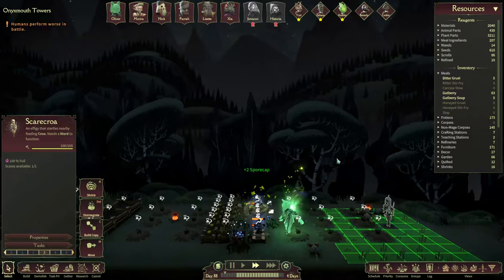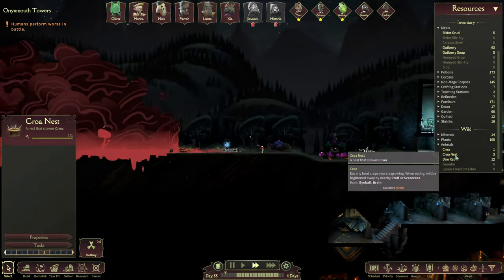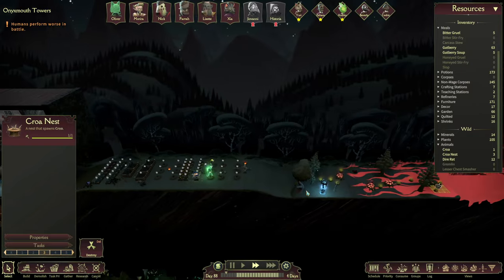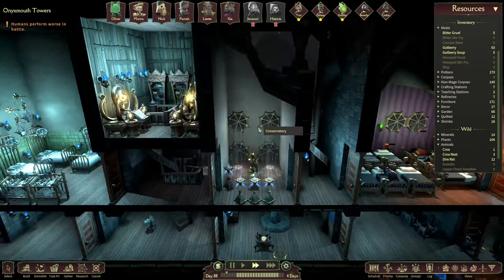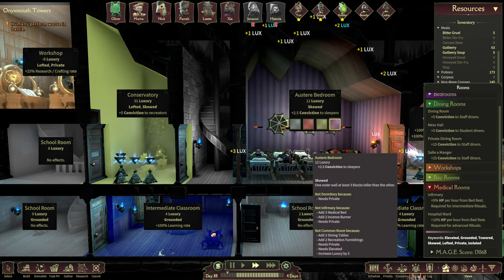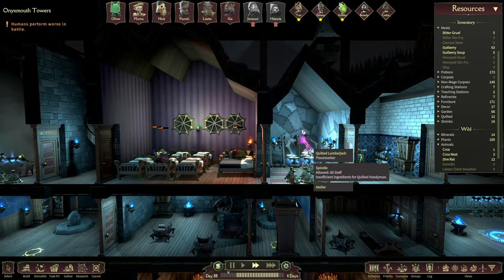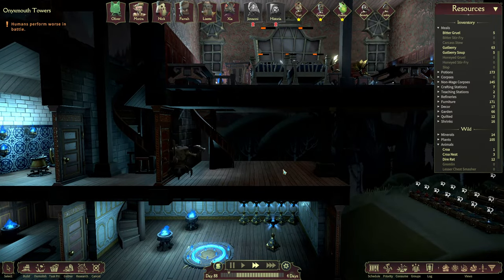Over here we have the scared croix. On the other side of the base, I make sure no croix nest spawns. Over here we have the croix nest because there's nothing for them to eat, and over here I generally destroy them — so that fixes that problem. Over here is the conservatory, which is just for more recreation. I have to keep the austere bedroom, because it's the only place where the teachers will sleep until I get them the private rooms. Atelier is over here, kitchen is over here, just a ladder.